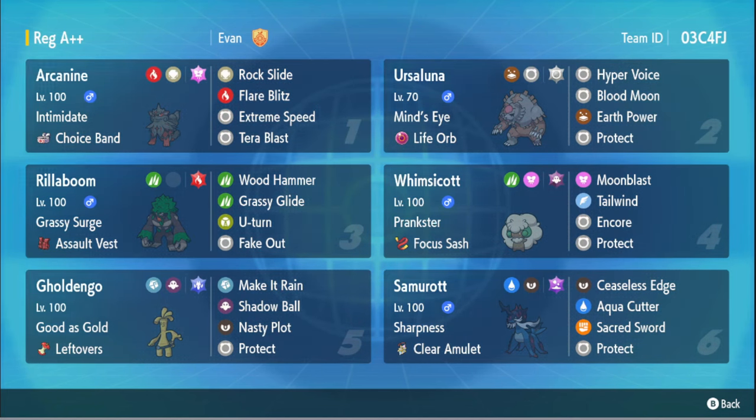What Ceaseless Edge does is not only is it a move boosted by Sharpness — which increases slashing moves by about 50% — but it also puts down spikes on the enemy team, which is really nice. You usually don't see hazards in VGC, but because it automatically happens when dealing damage, it's actually really strong. And it has Aqua Cutter and Sacred Sword to round out the moveset, which are also boosted by Sharpness. So it's very nice.